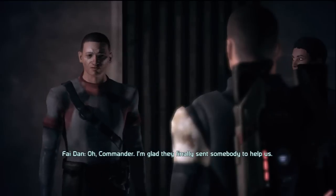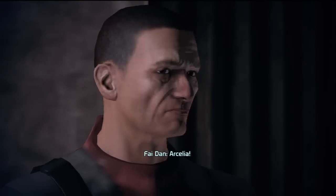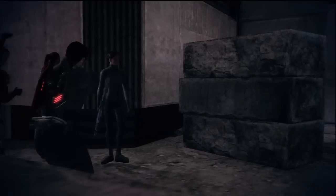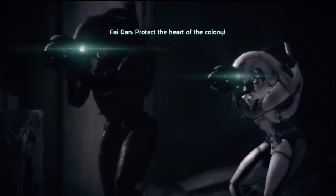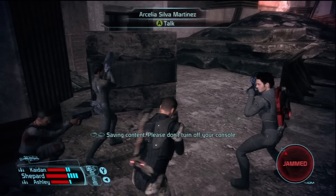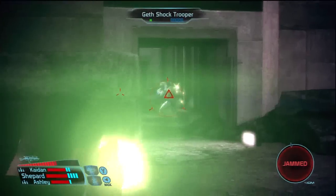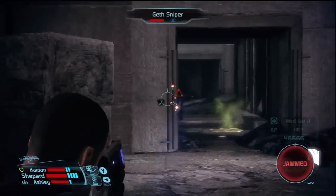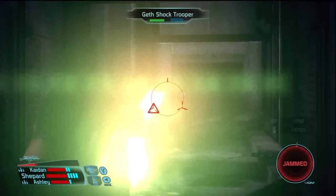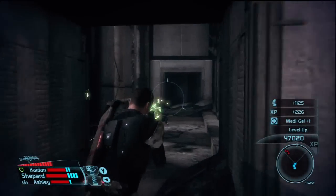Commander, I'm glad they finally sent somebody to help us. You're a bit late, aren't you? Everyone's on edge. Watch out — we've got Geth in the tower! Protect the heart of the colony! Would it not be more of the brain, because it controls everything? I mean, blood — the heart pumps the blood — but I think the brain's a bit more important. Just a little bit.